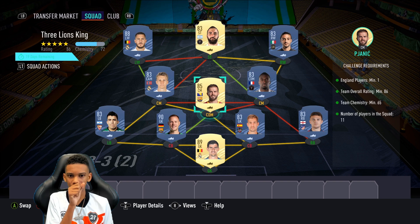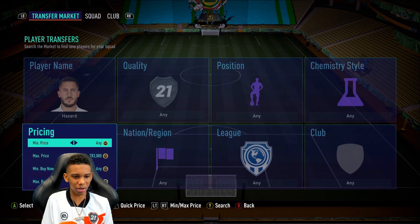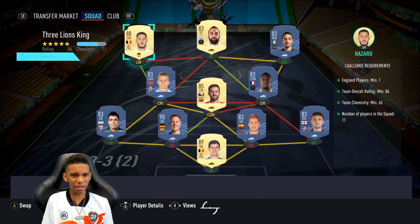Oh no, I don't have Panik - that's from the other SBC. I have to buy Panik again. I've already got Quaresma. Let's start off with Hazard, probably the most expensive player here, starting at 50k. 50k - there we go, got him!